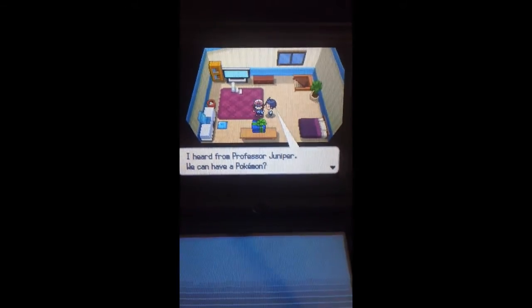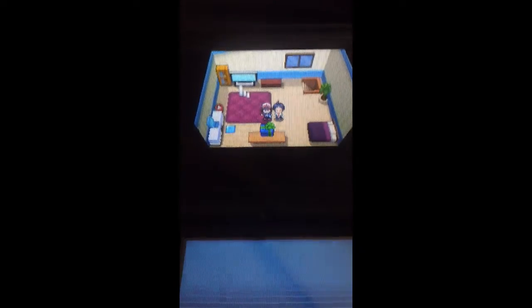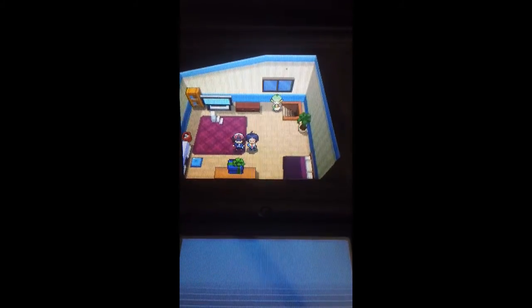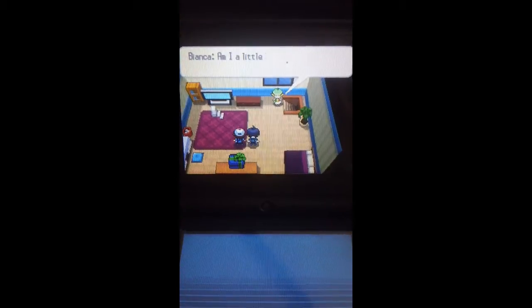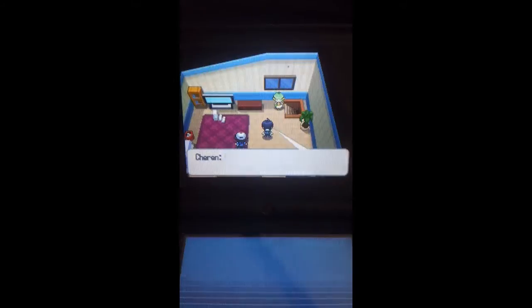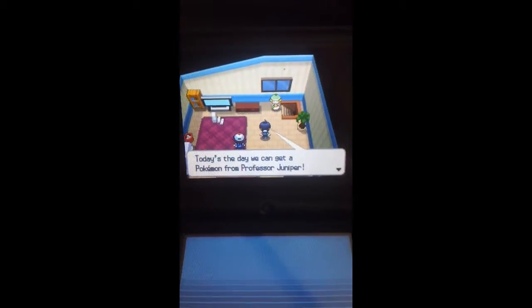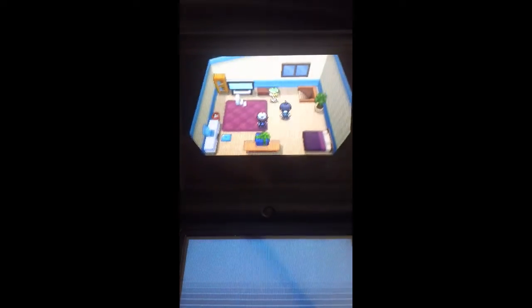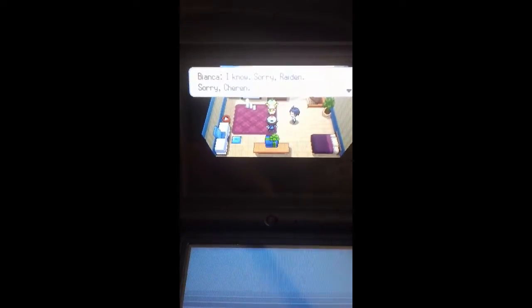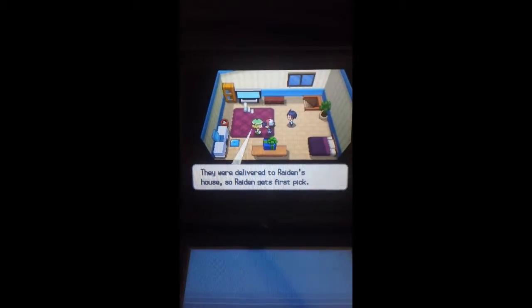Raiden, I heard from Professor Juniper — we can have a Pokemon! What's keeping Bianca? Am I a little wit again? Sorry. Bianca, I've known for ten years that you have no sense of time. But seriously, today's the day we get a Pokemon from Professor Juniper. I know, sorry Raiden. Sorry, Charon. So where are the Pokemon? They're living in Raiden's house, so Raiden gets picked first.